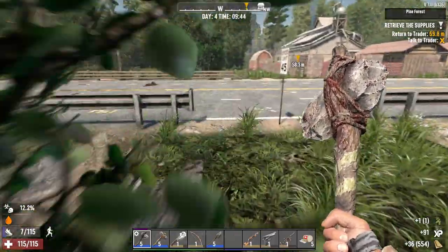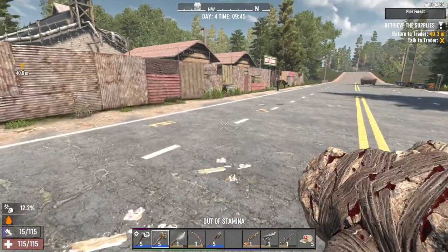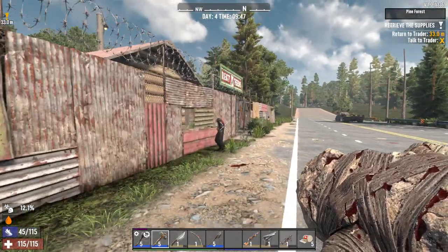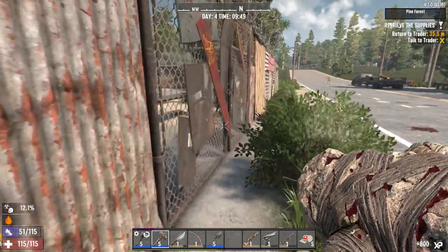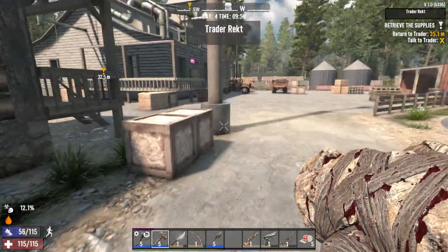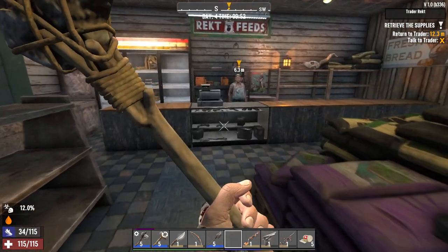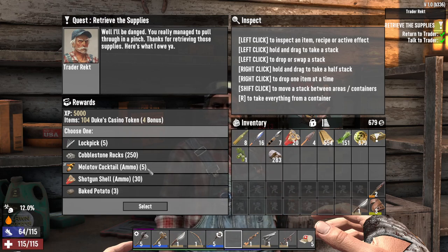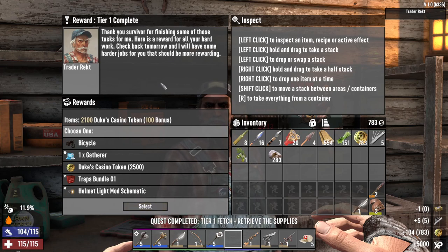Now we can see this opening. We gotta get our stamina back up for this fight — he's about to see me right about now, and goodbye. "I guess your first job was gonna be free — damn, this is all I can spare." We'll take the shotgun shells, actually we'll take the lockpicks. Tier one complete — oh nice!